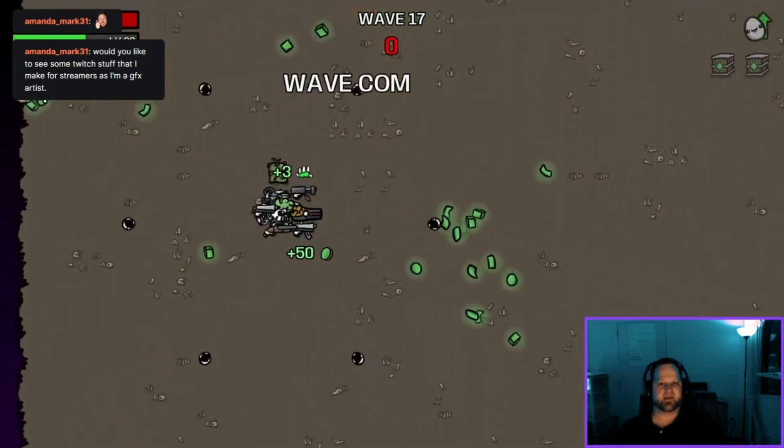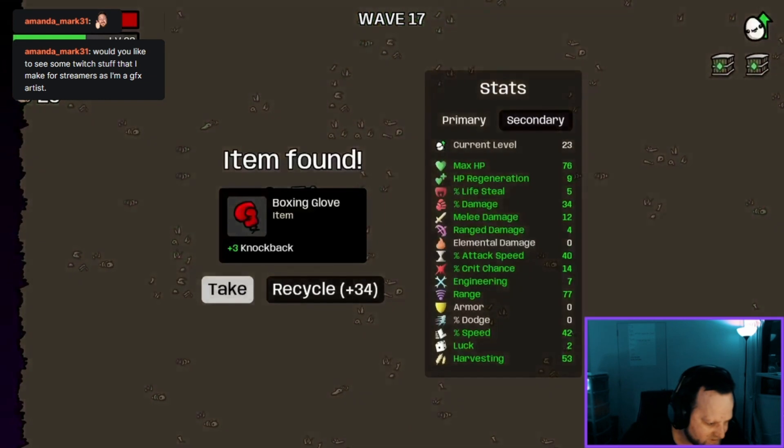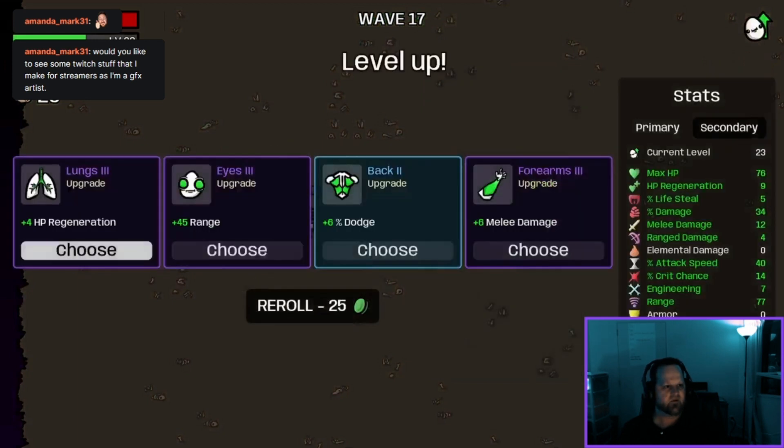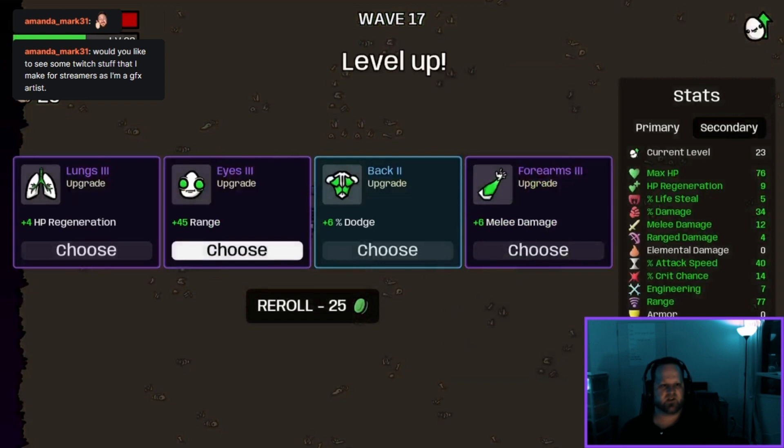We made it to the end of the wave. Someone asked about Twitch stuff — I make GFX for streamers, so flick me a message at my email if you want: disturbedduncan.gmail.com. We've got 45 range so I think that's what we're going to be looking at right now. Let's go.